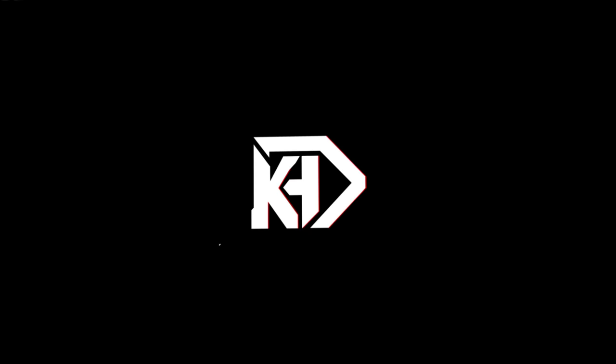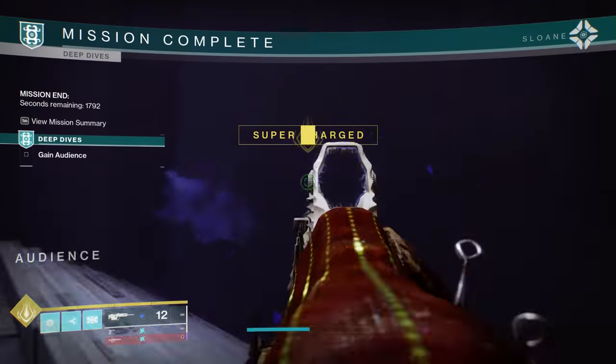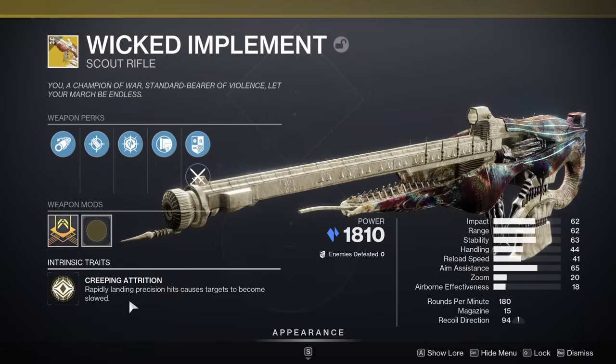What is up, guys? It's your boy Rick Kakas, and today we are going to be showcasing how to get the brand new Wicked Implement exotic scout rifle just added into Destiny 2 Season of the Deep via a secret exotic mission. Let's get started.